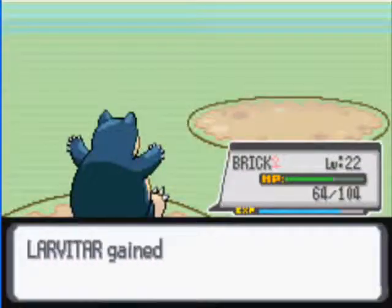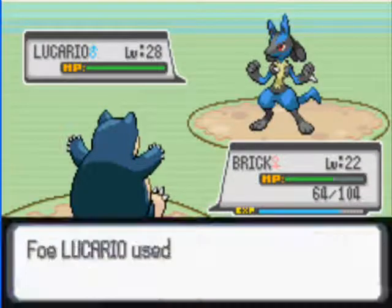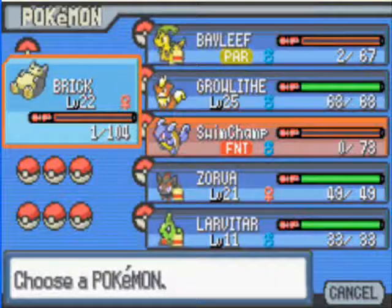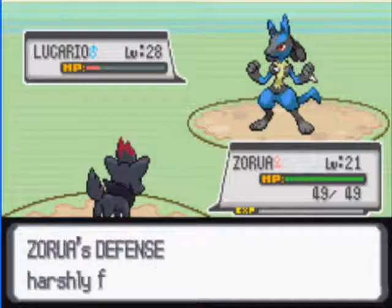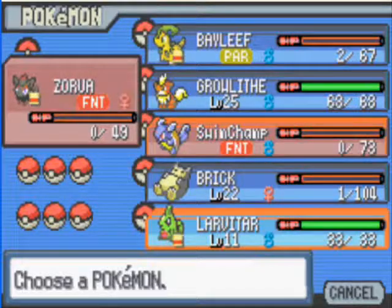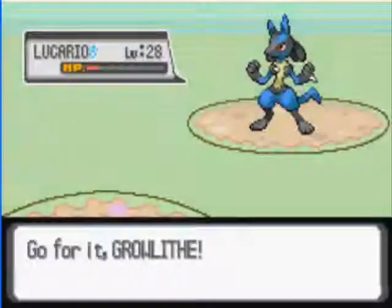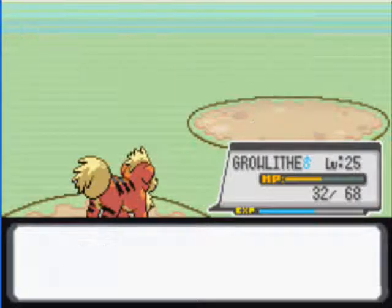Brick wants to learn Scary Face. It's a Lucario — that won't switch. Headbutt! Oh snap. Let's send out Dark Python. Headbutt again — oh crap. Love Atar doesn't do anything, didn't think so. I guess it's Growlithe here — maybe Ember will finish it. Thank goodness. The guy has two tanks — that's not even right.